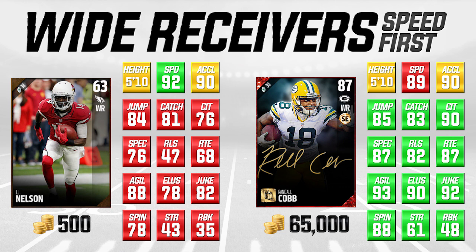A lot of the attributes between these guys are actually pretty close, and I think you'd be surprised at some of the things you'll see here. The most important thing we're taking a look at when comparing this set of wide receivers is speed. J.J. Nelson comes in at a 92 speed — that is a crazy high attribute, among the very fastest players in this entire game at any position. And he's a bronze card.